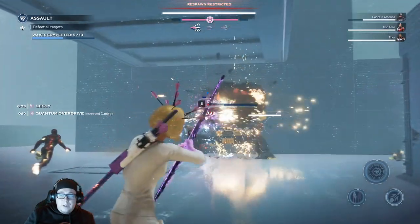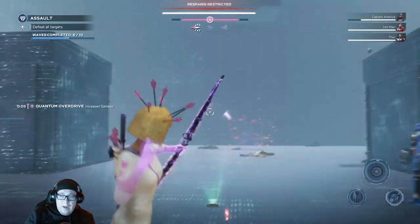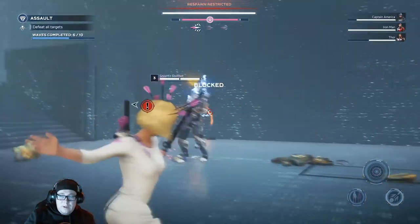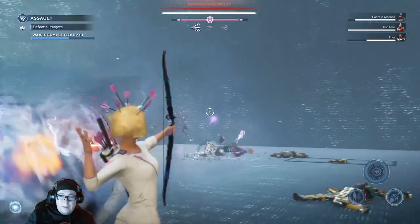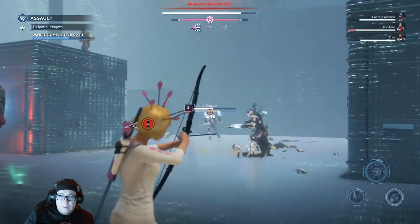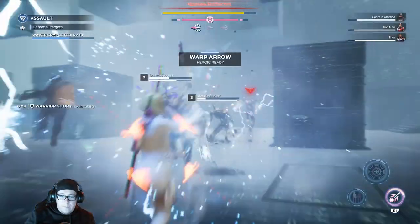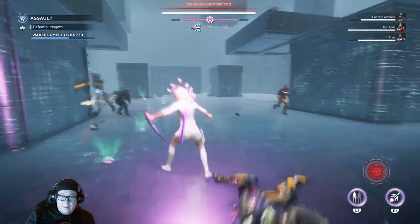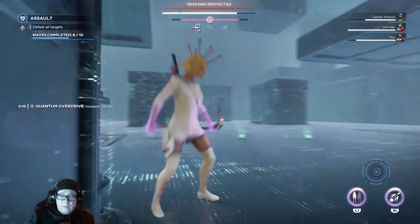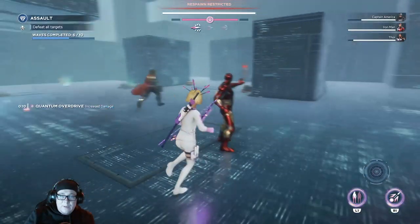To give a better look at her main ability — she can just spam arrows while she has it active and do tons of damage. But now that the ability is off, as you can see, it's gotten a little bit slower, though it's still pretty effective. Here we go again — pop that on and the damage output is really noticeable.